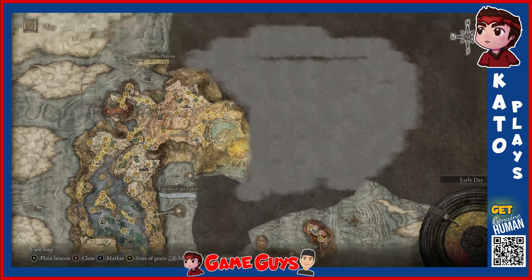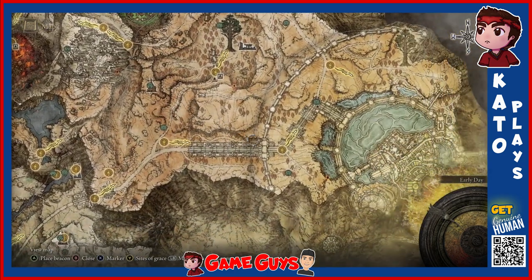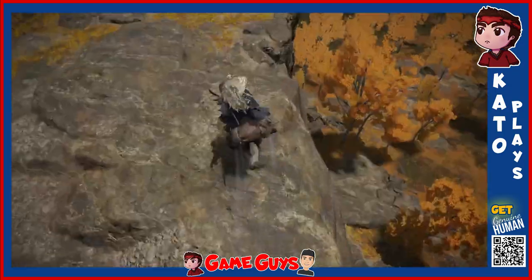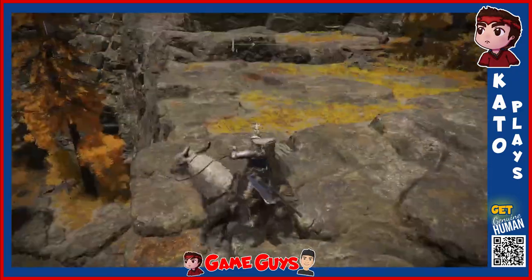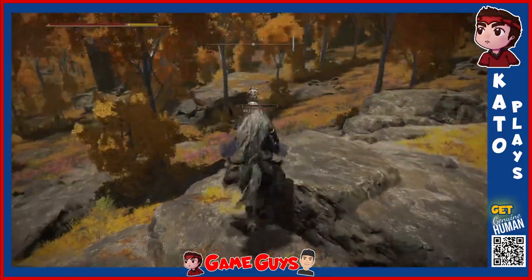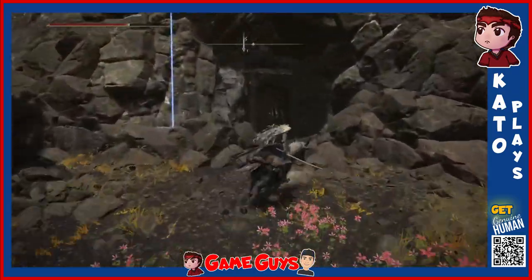Last time we left off, our hero was going to go... let's go to this cave. The best way downwards is to just take... okay, I took fall damage. A small price to pay for a shortcut.